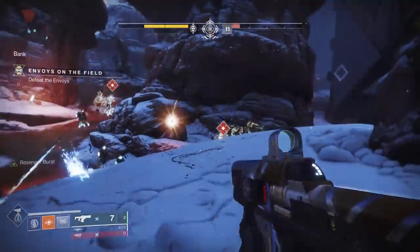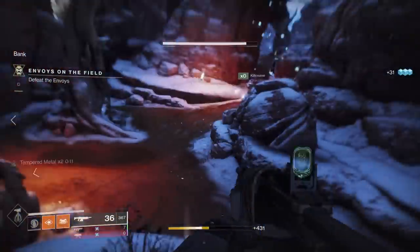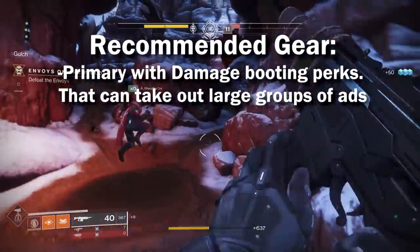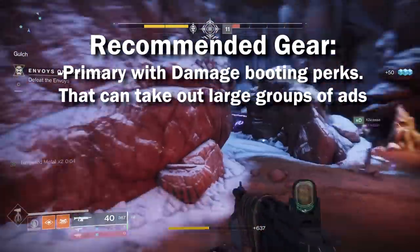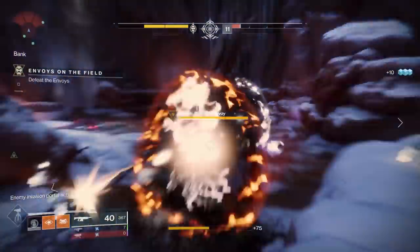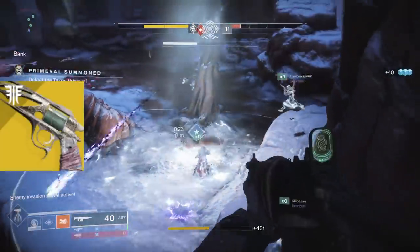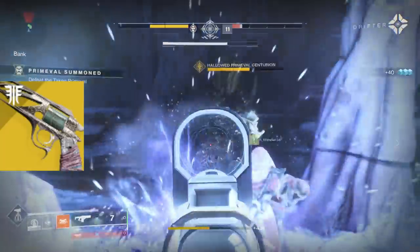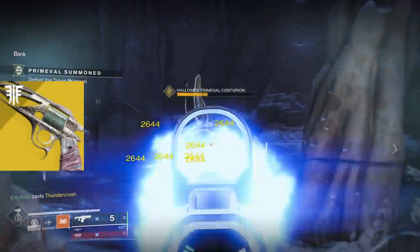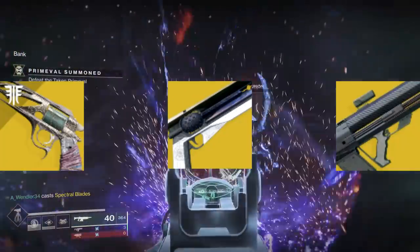Now the last thing I wanted to talk about is some gear recommendations. For your primary, have something that can deal with ads — large groups of low-tier ads quickly and efficiently. Stuff with Rampage, Kill Clip, and so on. A bow may be a little bit too slow, to be honest. Great exotics here include the Malfeasance, which does extra damage against invaders and Taken — and remember, the blockers are always going to be Taken, so it'll always be useful. The Sunshot and the Graviton Lance can kill ads pretty darn quickly as well.